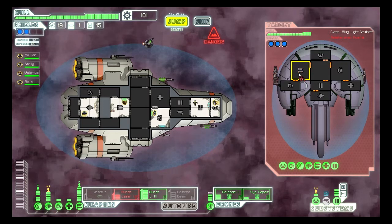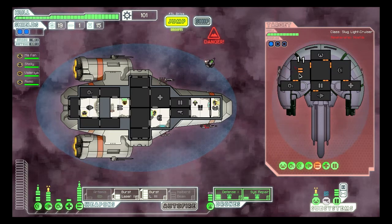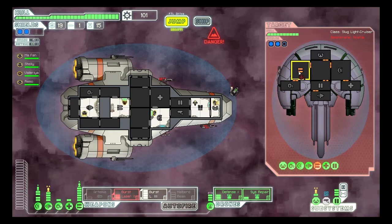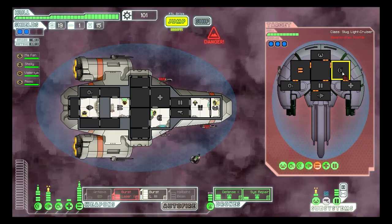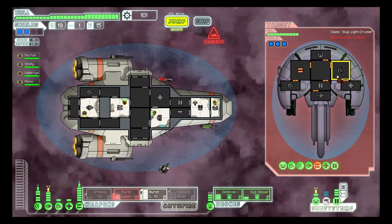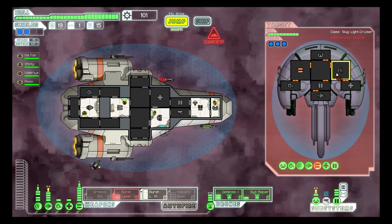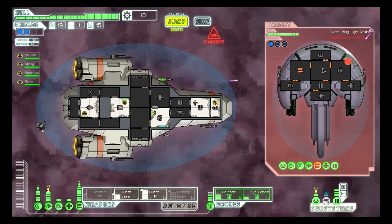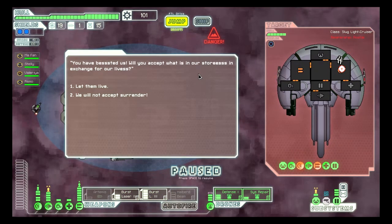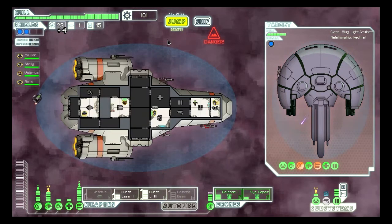I don't know what that is, but it looks unpleasant. Very nice. That should knock some of their weapons out. I'll take this opportunity, if the weapons stay orange, to fire the shield generator next. Yes. Four fuel. That'll work.